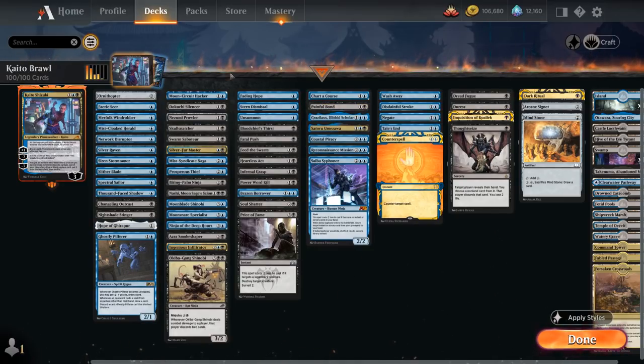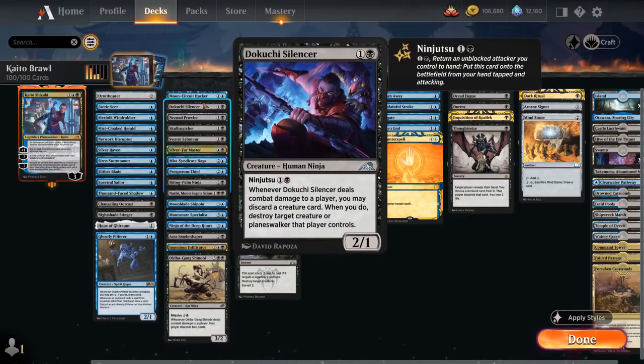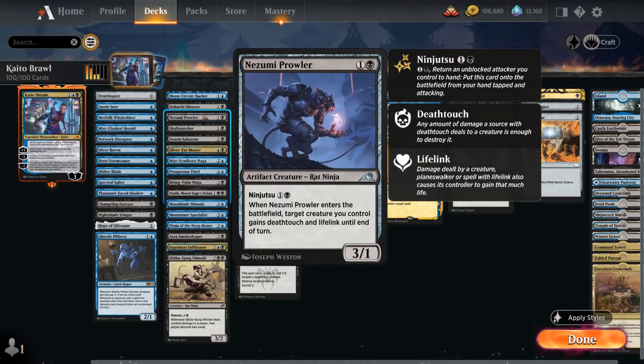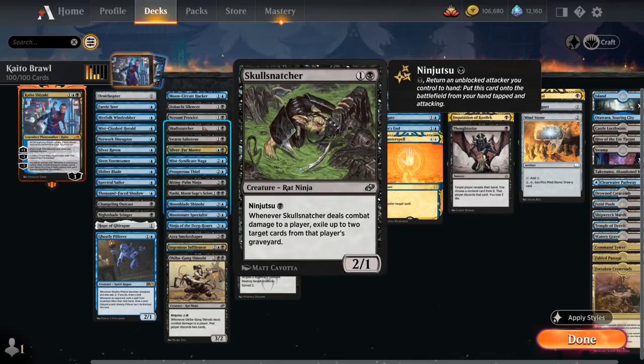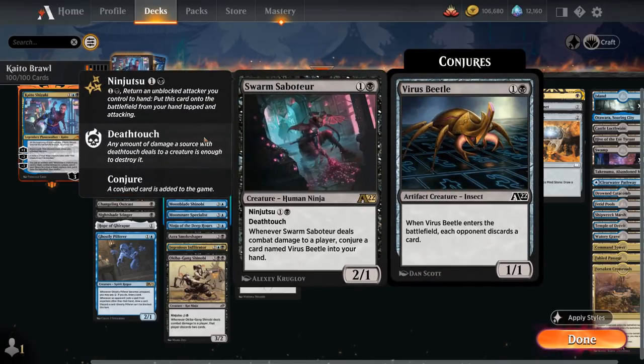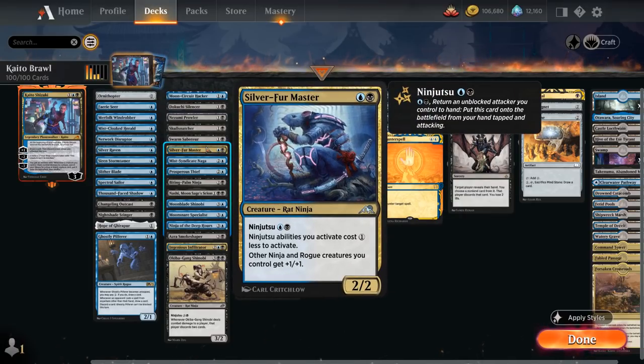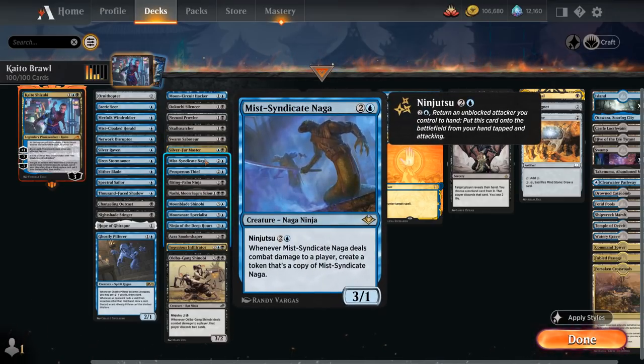Taking a look at our various ninjutsu creatures: Moon Circuit Hacker we've covered. The Silencer can discard a creature card to destroy an opposing creature or planeswalker when it connects. The Prowler can give a creature deathtouch and lifelink until end of turn when it enters the battlefield. Skullsnatcher can exile cards from the opponent's graveyard. The Saboteur can conjure copies of a Virus Beetle into our hand. Silver Fur Master gives our ninjutsu abilities a 1-mana discount as well as pumping our ninjas and rogues by 1. The Mist-Syndic Naga makes copies of itself when it connects, so we can quickly assemble an army of 3/1 naga ninjas.